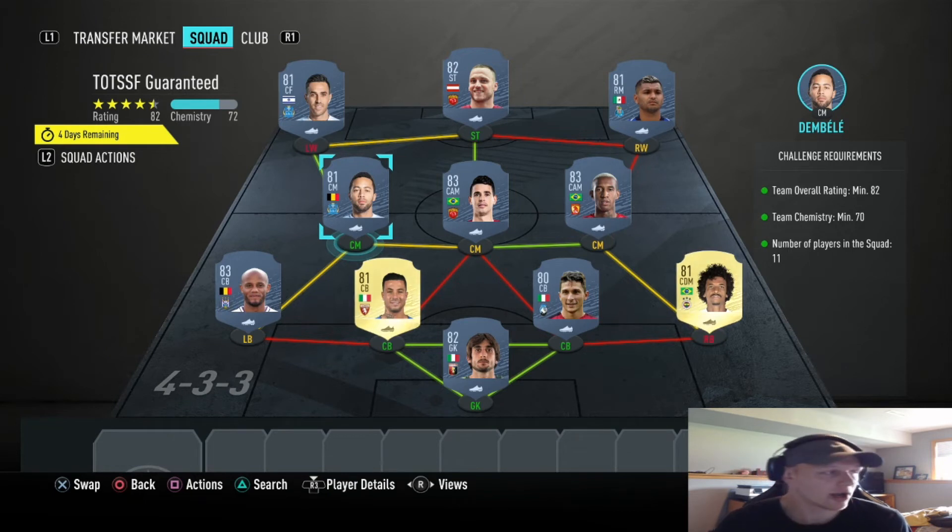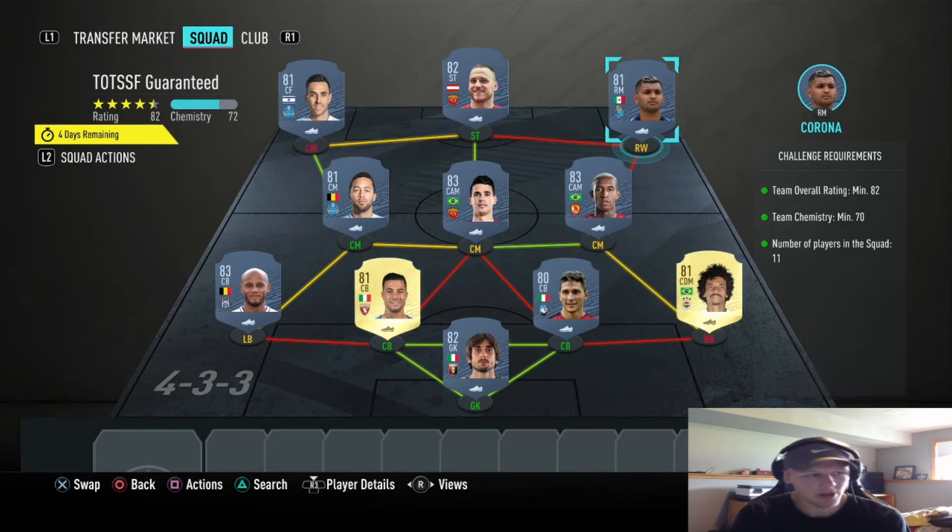Leading us into our attacking three — on the left wing position we got 81-rated Zahavi. At the center forward position, no position changes needed, you just need the players. Then we got Arnautovic up top, 82-rated striker. And then — not the disease going around right now — we got Corona at the right wing spot. Please don't demonetize me for saying Corona, YouTube.